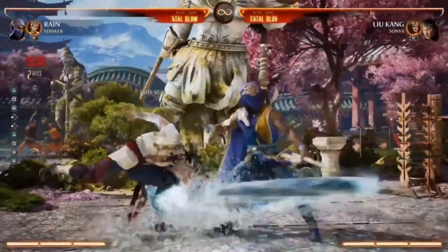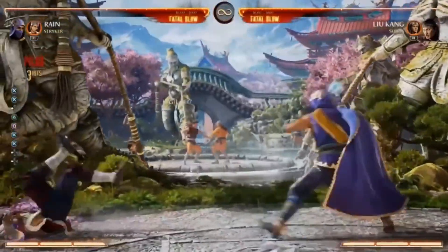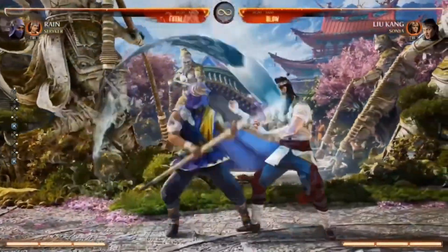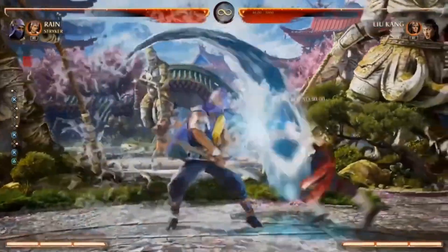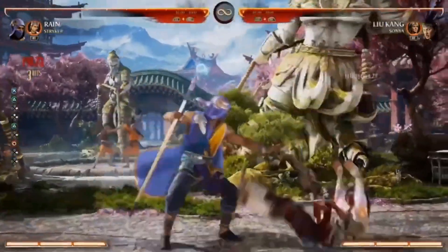Let's start off with a couple normals. His forward 2, 4, 2, 1, 3 is just really good range, mid, and quick. He also has forward 3, which is an overhead into a double overhead, and he gets a pop-up — that'll be one of his most important normals, I think.